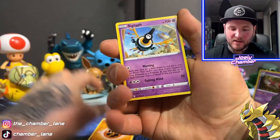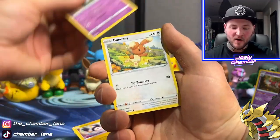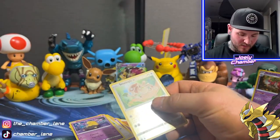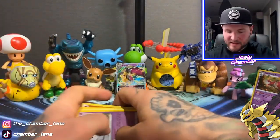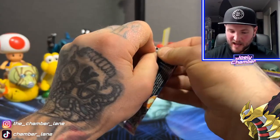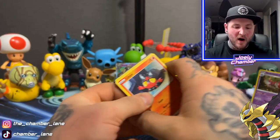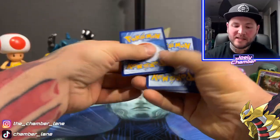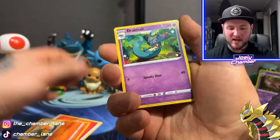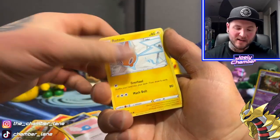Has everyone seen the V-Star Universe? Oh my god, that thing is stacked. Pokémon is definitely sending off Sword and Shield in the best way possible. And when the English set Crown Zenith comes out — that's wild. They released the Dialga, Giratina, and Arceus gold cards. I think there was a Palkia too. That's pretty insane.